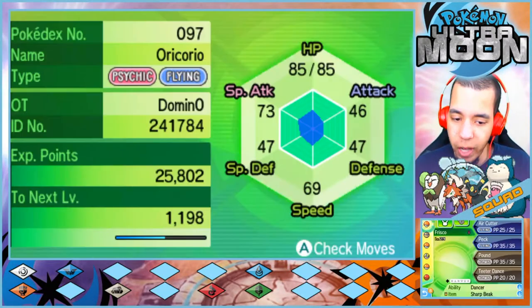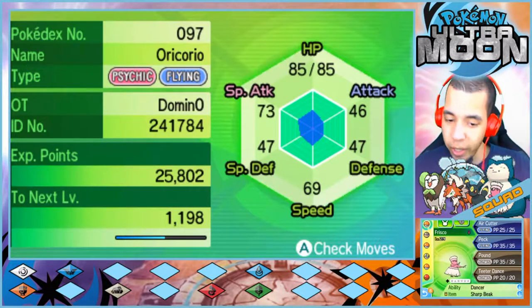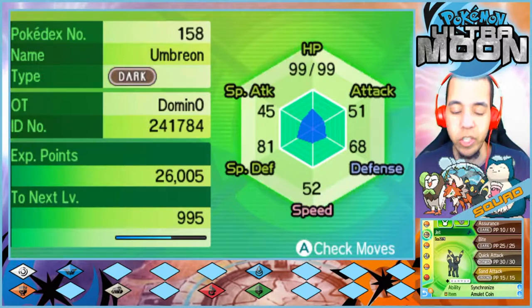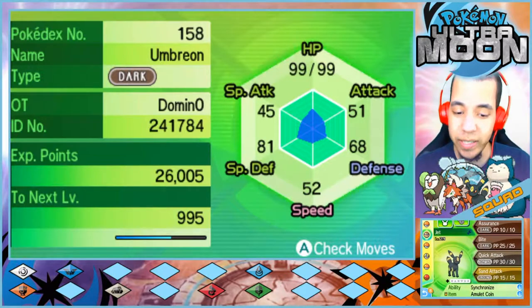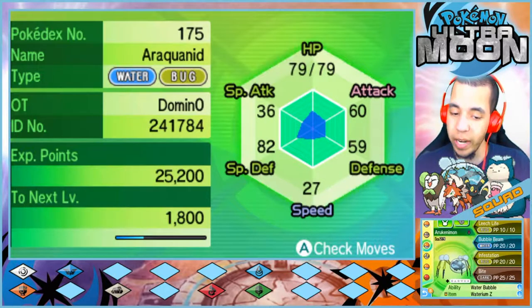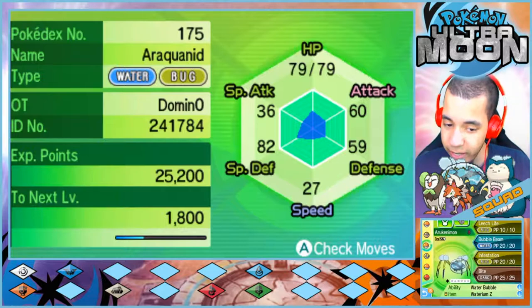Let's start off with a team recap. First up we have Frisco our mascot, the level 29 Oricorio with Air Cutter, Peck, Pound, and Teeter Dance, holding the Sharp Beak. Then we have Jet our favorite, the level 29 Umbreon with Assurance, Bite, Quick Attack, and Sand Attack, holding the Amulet Coin. Next up we have Arukenimon, our level 29 Araquanid with Leech Life, Bubble Beam, Infestation, and Bite, holding the Watery MZ.